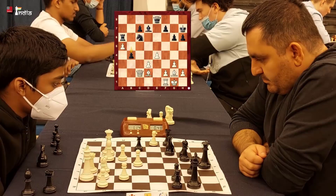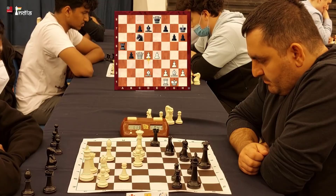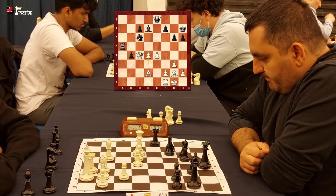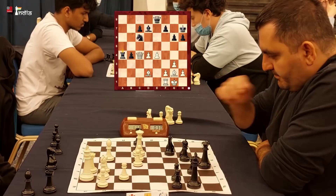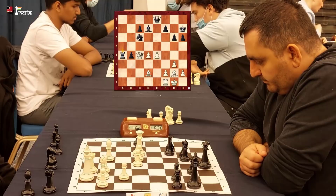Babujiyan looks very confident. Pragan goes Queen to c4, attacking the rook. Rook takes a5, pawn to d4 — with this the central pawns start to roll. Notice how d5 is a possibility, e5 is a possibility, and the pawn on f7 is slightly weak. White's position is beautiful and Black is in big trouble. Babujiyan goes Rook a4 to protect his pawn on b4, but now Pragan can simply push the pawn to d5 and win the pawn on c7 with his queen.